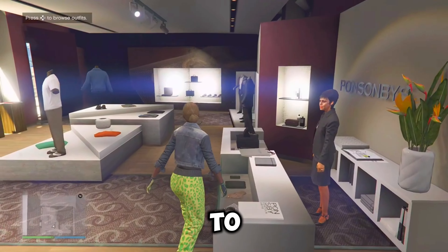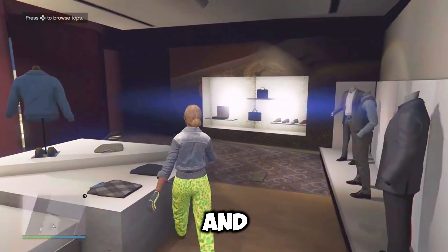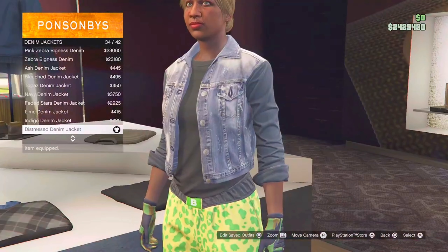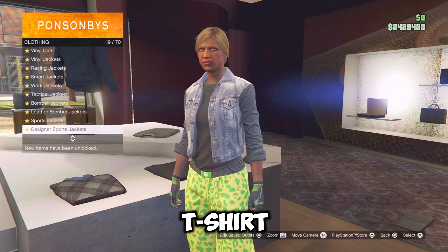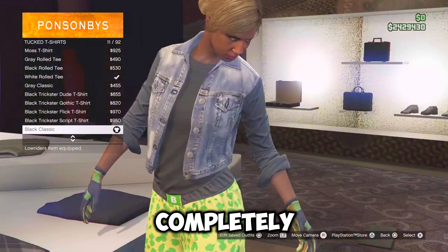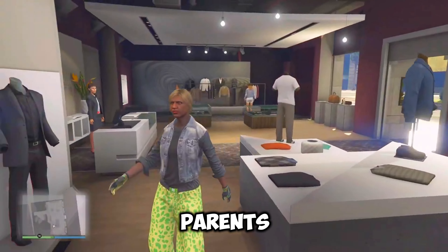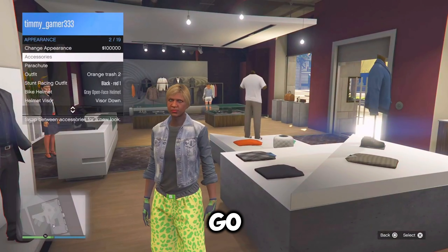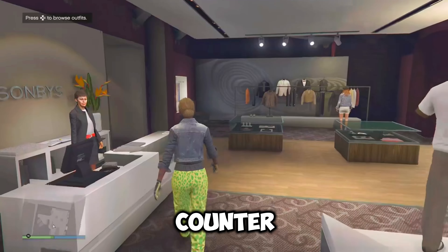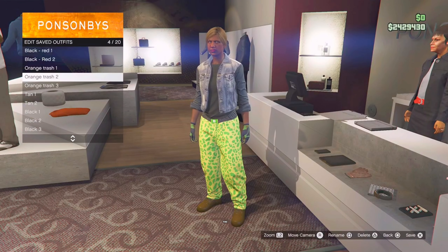Now for orange two, you're going to go over to the tops, go down to the denim jacket and equip the distressed denim jacket, which should be number 34. Now just back out once, go over to tuck t-shirt and equip the black classic, which should be number 11. Now just back out completely, open the interaction menu, go over to appearance, accessories. Now just go down to gloves and equip the light woolen armor gloves that we bought earlier. From here, just go to the front counter and save this outfit as orange two.